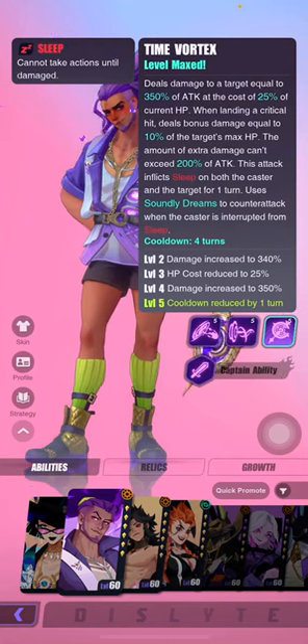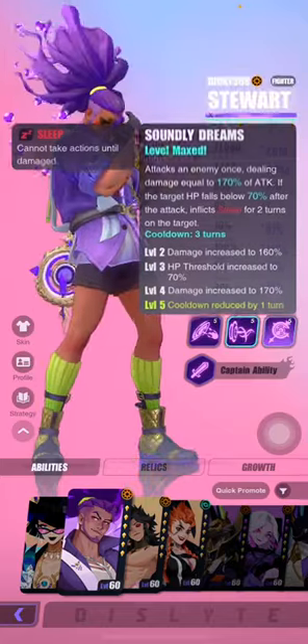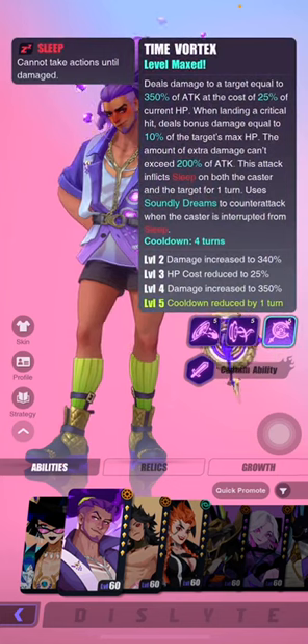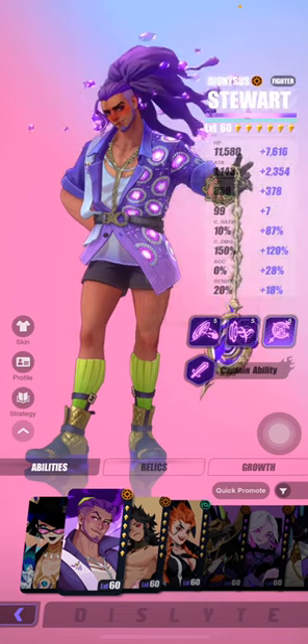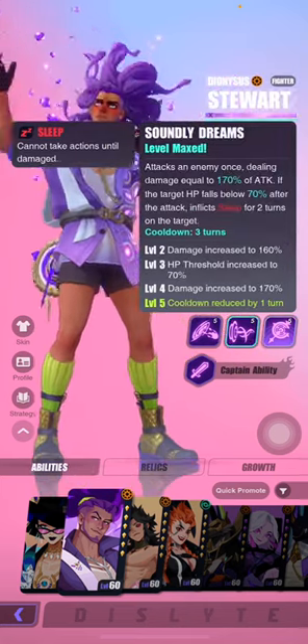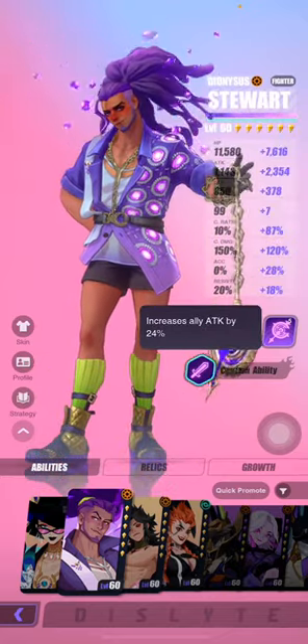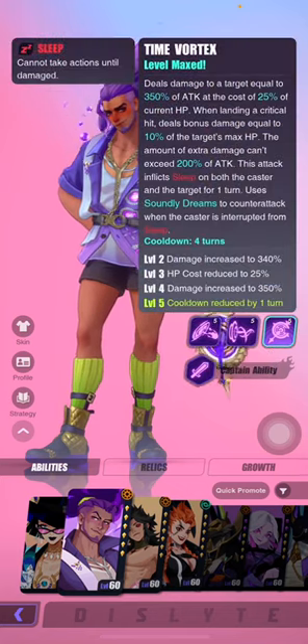This attack then inflicts sleep on both Steward and the target for one turn. If Steward is interrupted from his sleep, he will counter-attack using Soundly Dreams — which is his S2. So when he goes into his S3 and goes to sleep from it, the counter-attack he performs is his S2. He also has a captain ability of increasing ally attack by 24%, which helps put out even more damage.